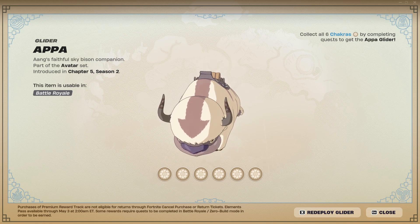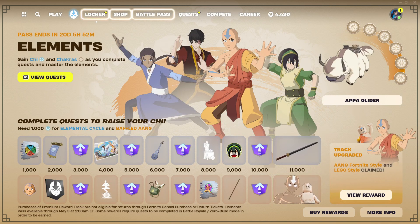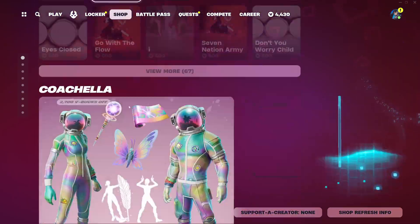We also have the Appa Glider. This is a really, really nice free reward — probably my personal favorite free reward, super great one. And you get these by collecting all six Chakras. Very awesome collab, and of course we do have all the different elemental bendings in the game already.